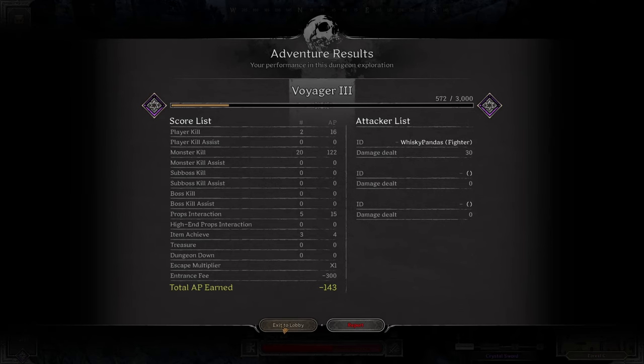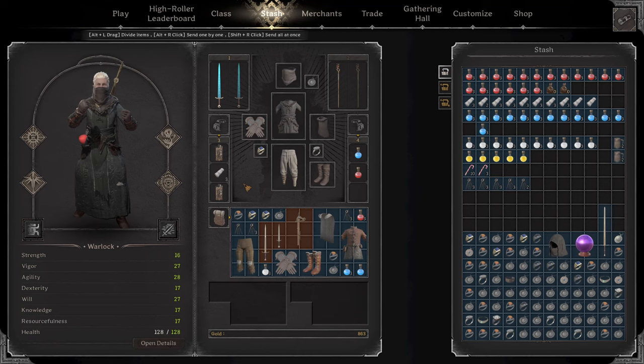Alright guys, that was really cool to run into Toddfather like that. Obviously we got pretty lucky with him just finishing up another fight, probably being low, and then we just kind of got the jump on him there. I talked to him a little bit after the game — tried to sell him back some of his stuff but he didn't want it. Seemed like a really cool guy. I'm sure most of you guys have already seen his channel — he's the best fighter in the world. If you haven't seen his channel, you should definitely check it out, he makes some really great content.